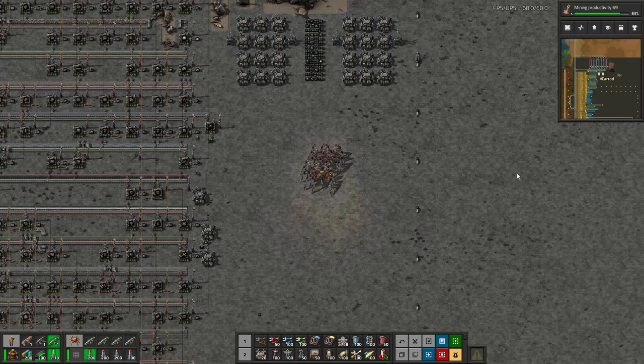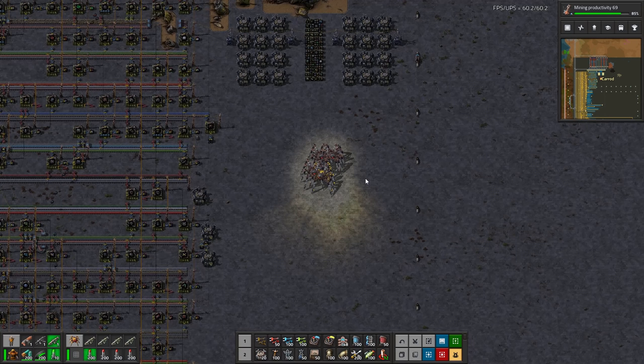This base is submitted by Karad — I'm not sure of the exact pronunciation, I apologize if I mess it up. This is a train bus base. A lot of you may be familiar with this concept. Basically, it's similar to a main bus but uses trains instead of belts, so it's on a much larger scale. Instead of belts of materials, you have a main train line, and trains split off to delivery stations which deliver directly into builds.